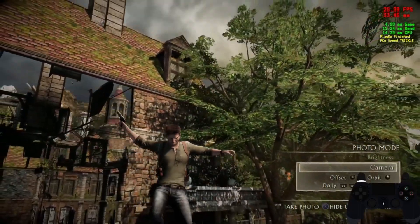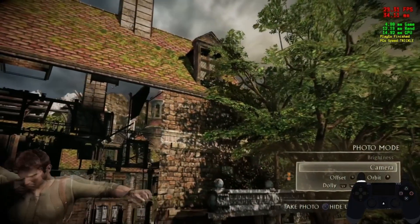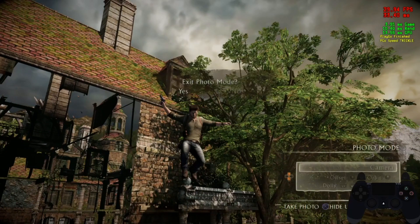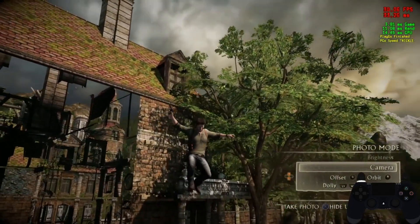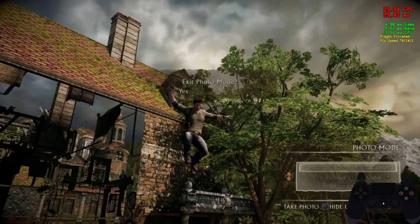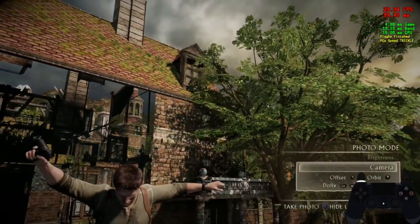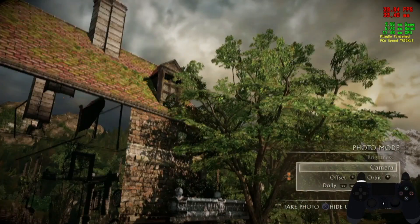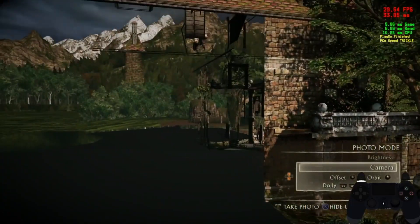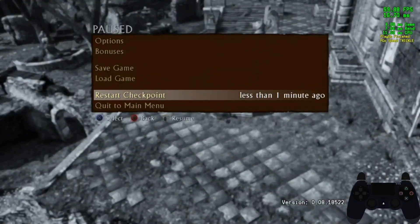As soon as you press exit from cover, you need to press it again pretty much instantly — within like a tenth of a second. We need to load into a really specific, really small area, and the window you get to load into it is very, very tight. As soon as we see the camera go forward, it means it's loading in. If we still see the night on screen, we should be good. We missed — so that's what happens if you don't get it right. That's how tight this is.